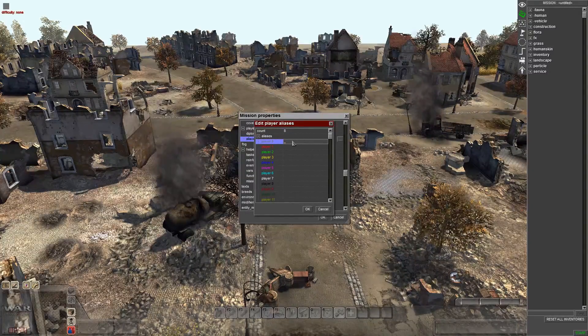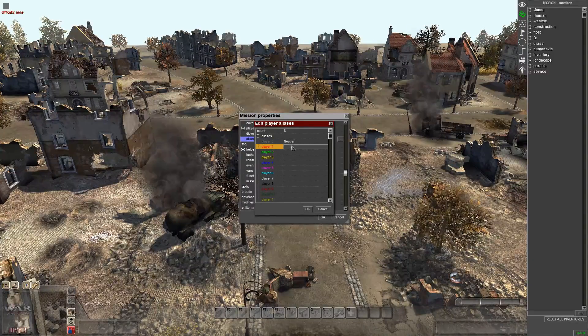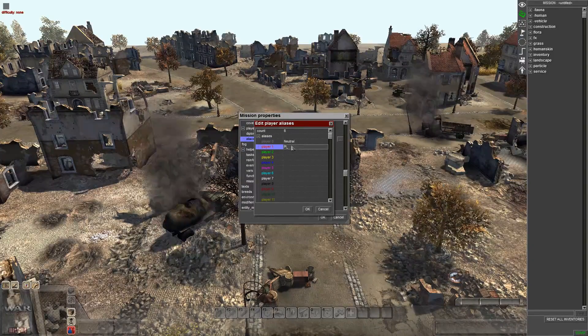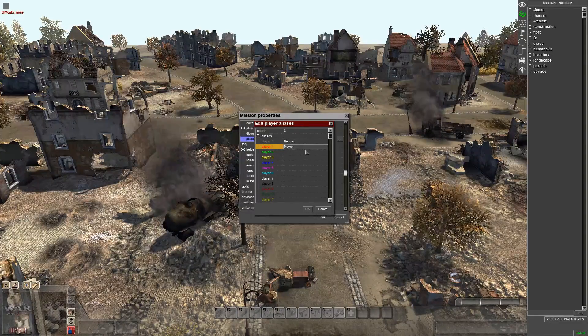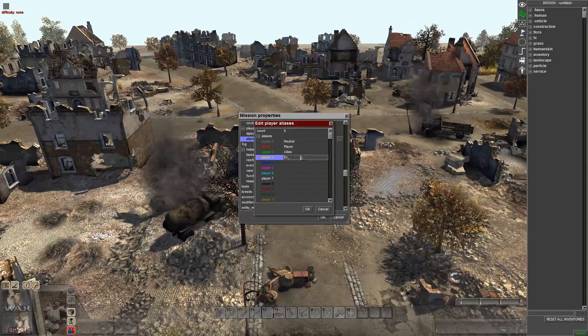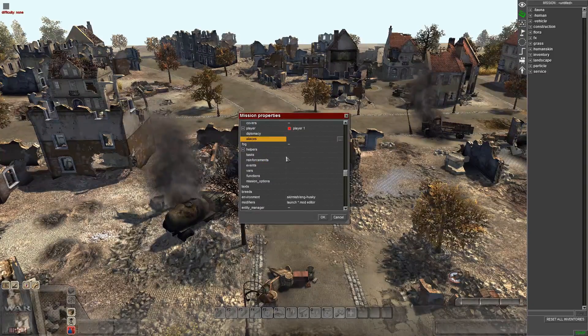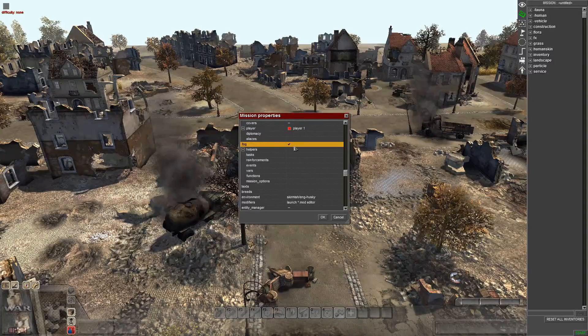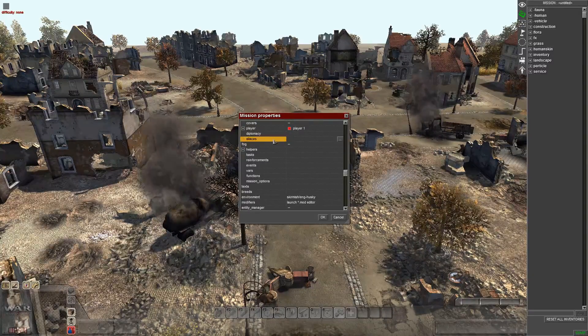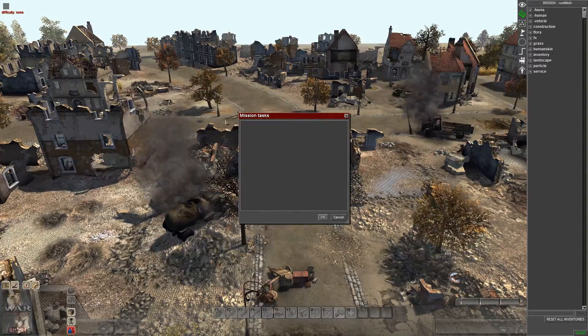Here is just your naming convention — neutral, player, allies, enemy. We didn't put an enemy ally so it doesn't really matter. Fog can be turned on and off — that's when the mission starts you can have Fog of War on. Tasks is where you create a task, but that will be a separate tutorial.